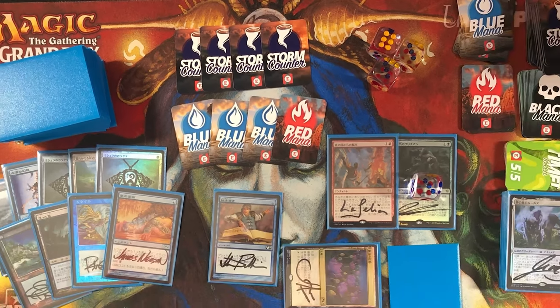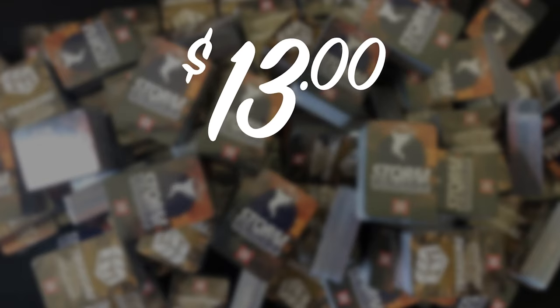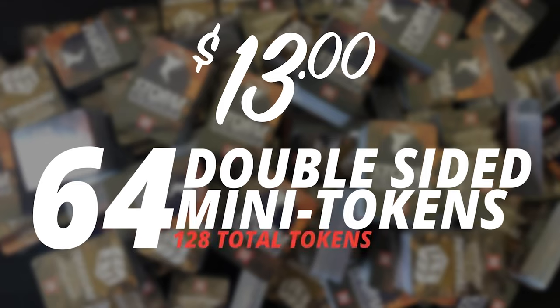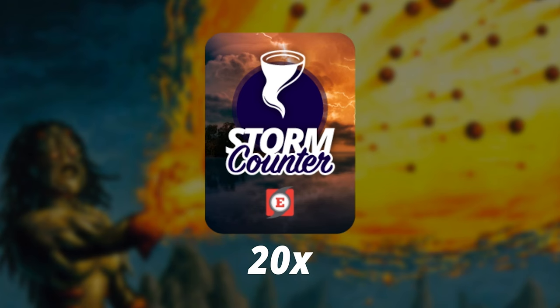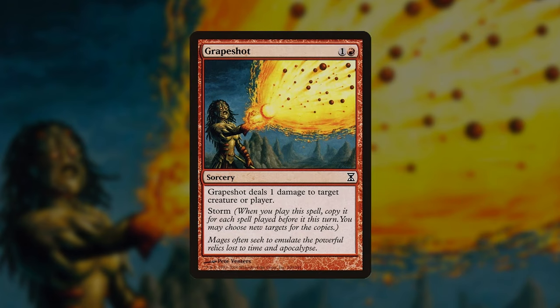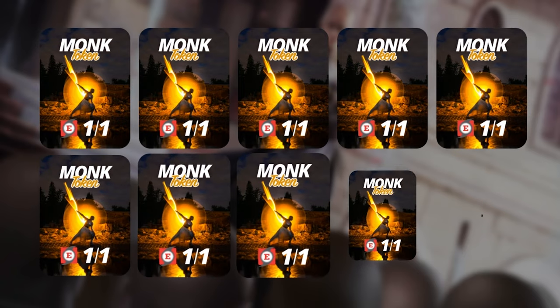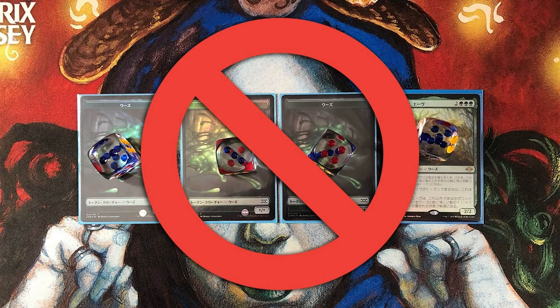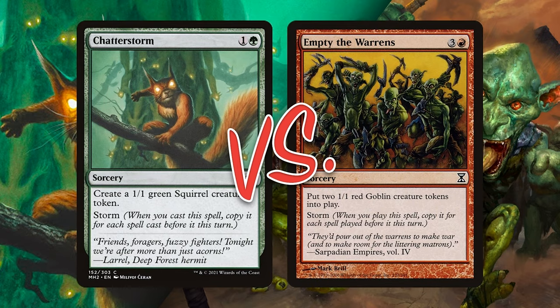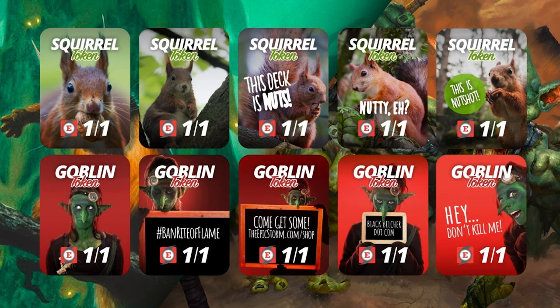Playing your favorite combo deck in paper just got easier with The Epic Storm mini token pack — pick one up at theepicstorm.com/shop for $13. It includes 64 double-sided mini tokens: 128 total, with storm counters up to 20 for Grapeshot, Galvanic Relay exile indicators, Treasure tokens for Strike It Rich, and Monk tokens for vintage. Also Slime tokens with power/toughness built in, plus Squirrels and Goblins for Chatterstorm versus Empty the Warrens.